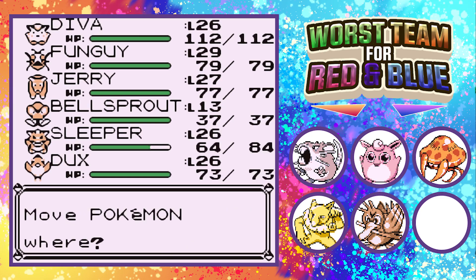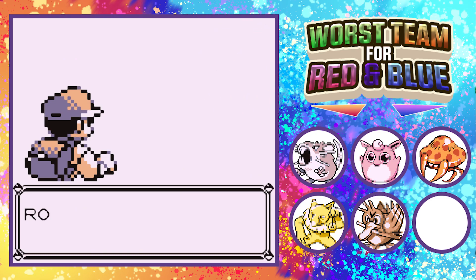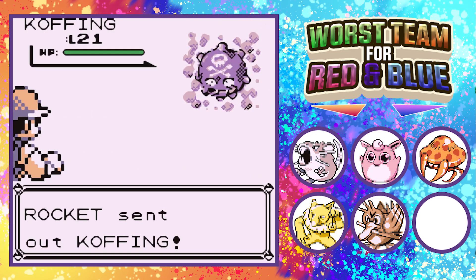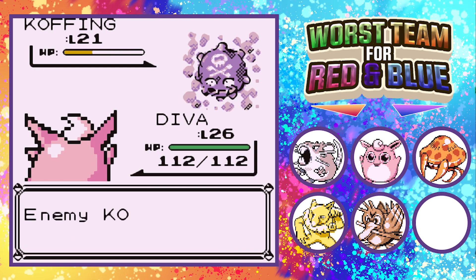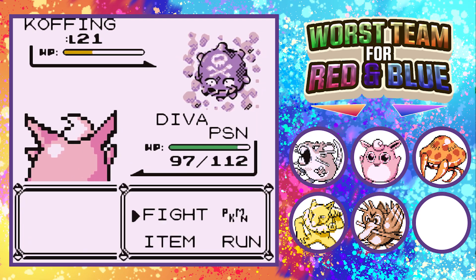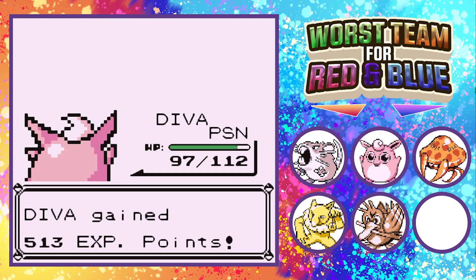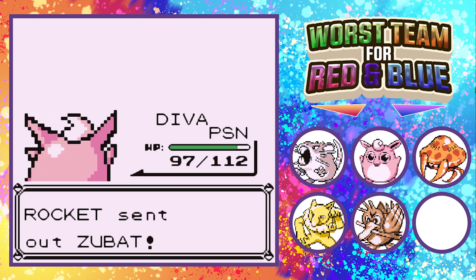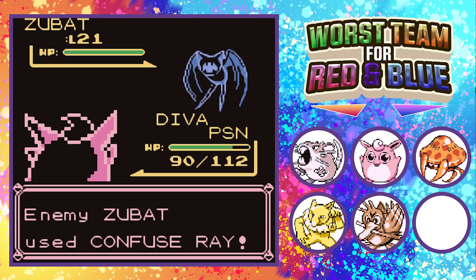I'm going to let Diva get some experience. Our entire team is pretty much almost done — all we need to do now is capture Goldeen and evolve it into Seaking and our final team is finished. I did some research on where to find Goldeen — it's on a variety of routes using the Super Rod or Good Rod. Once we're done with the Rocket Game Corner and save Mr. Fuji in Lavender Tower and get the Poke Flute, we'll go capture Goldeen. We're literally about halfway done with this let's play.